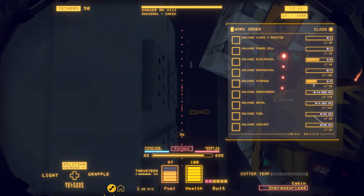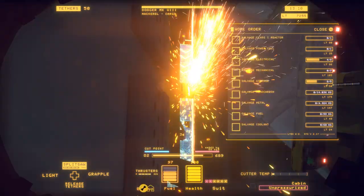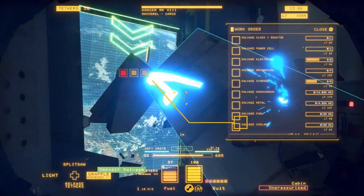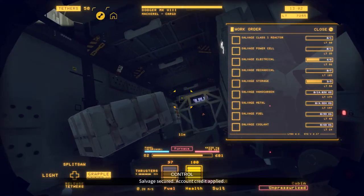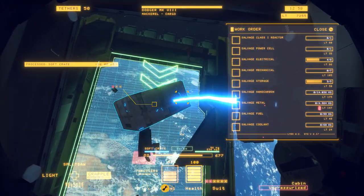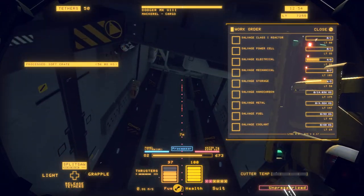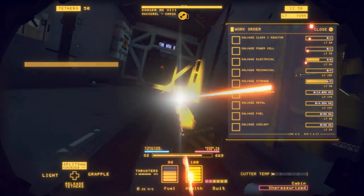Now we're gonna cut the floor and the ceiling. Obviously try not to destroy any of your cargo pods, because we still need a couple of those to get our objective. Usually there's more cargo on cargo ships.